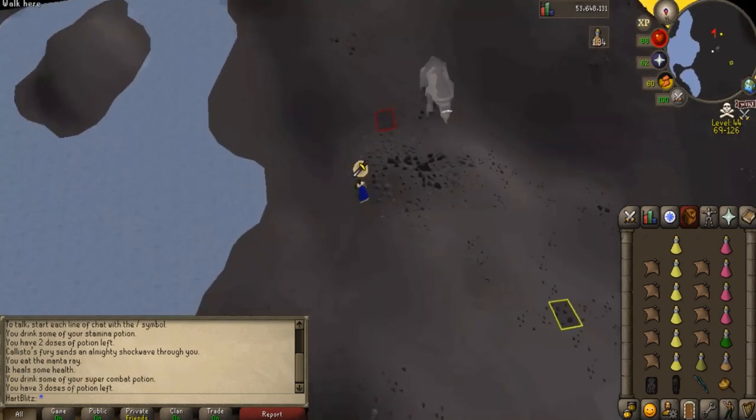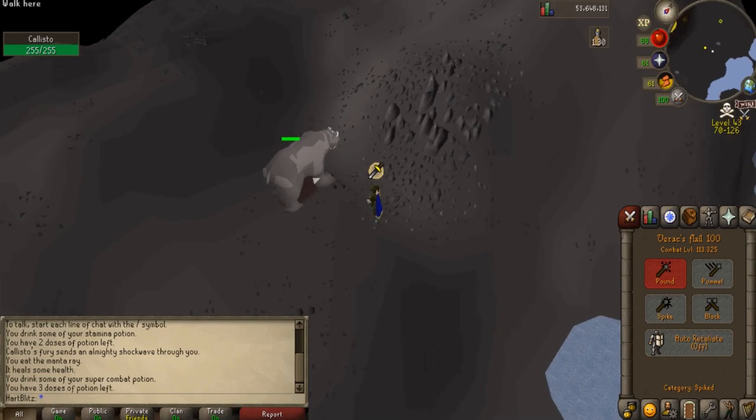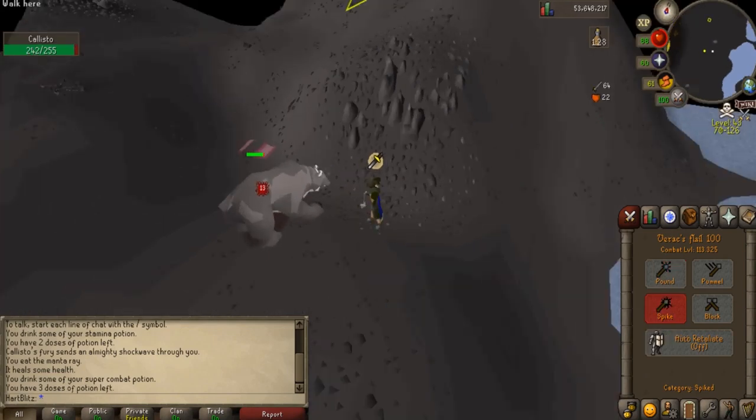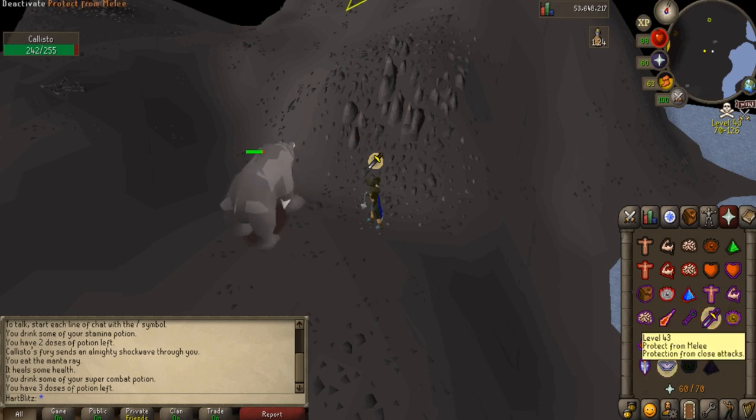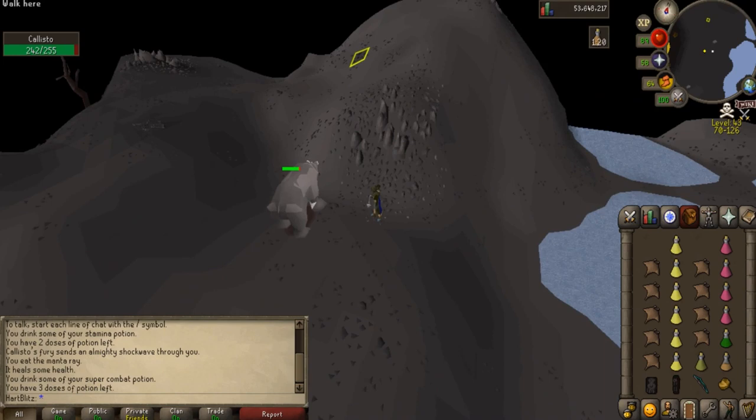All you have to do is pay attention if PKers are logging in or not. Odds are they will eventually, and you will just simply run away by wearing your full Black Dhide, or you may get PKed and lose some loot. You can also anti-PK and bring something like Dragon Claws if you're willing to risk it, or bring the Dinh's Bulwark to make yourself harder to PK. After you get an inventory, just run south and teleport out.